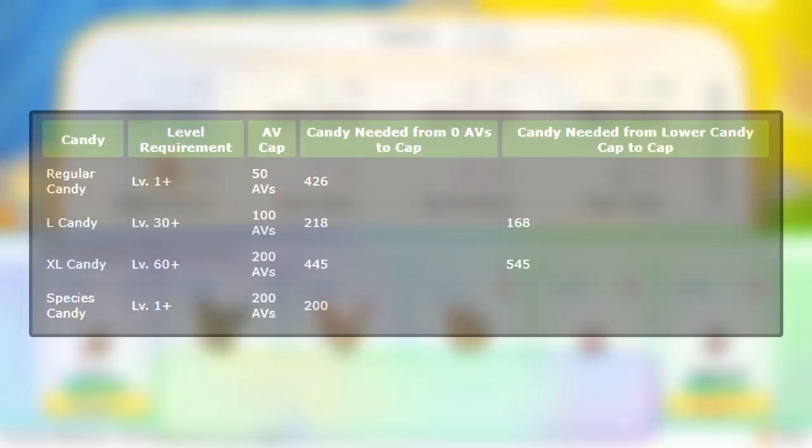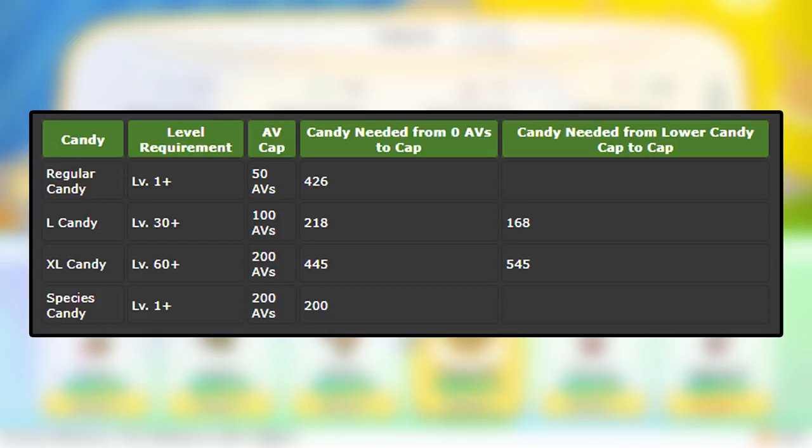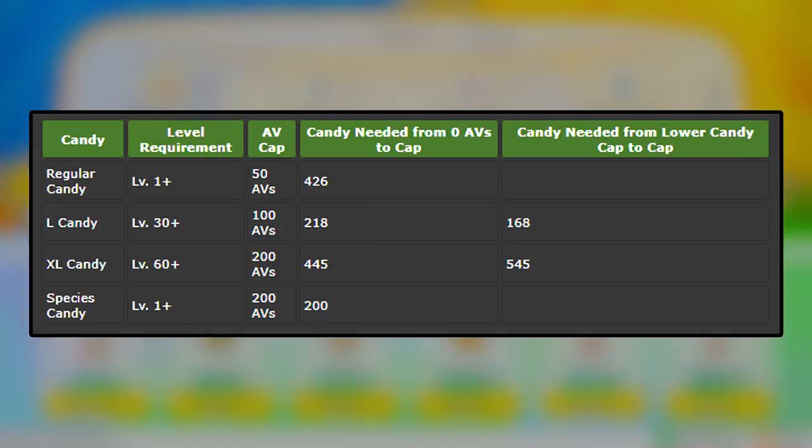It takes 426 regular candies to bring your Pokemon's AV bonus points from 0 to 50, then another 168 large candies to bring it from 50 to 100, and finally 445 extra-large candies to bring it from 100 to 200 bonus points. Now, if you really want to, you could skip using the regular and large candies and jump right ahead to using the extra-large candies, and it's only going to cost you 100 more candies. However, extra-large candies are more rare, so if you have a whole bunch of regulars, it wouldn't hurt to use the regular candies first, then the large, then the extra-large.